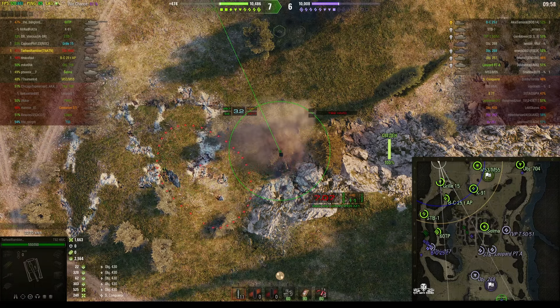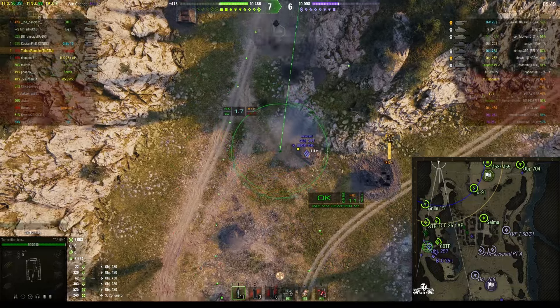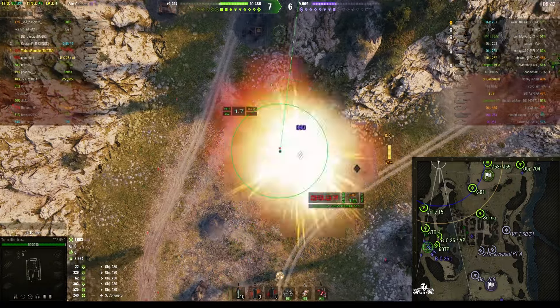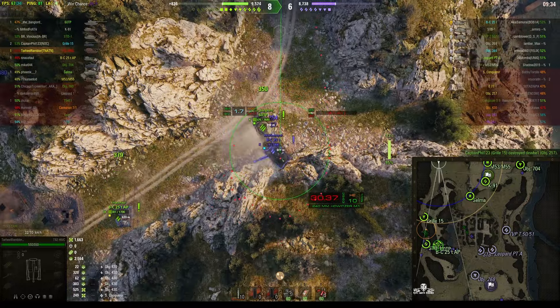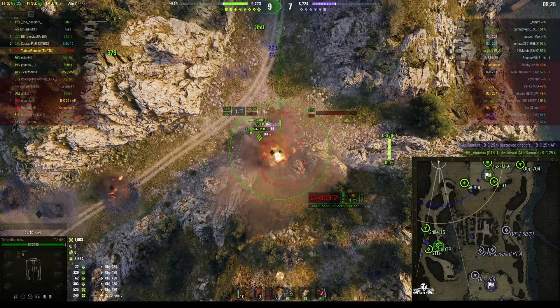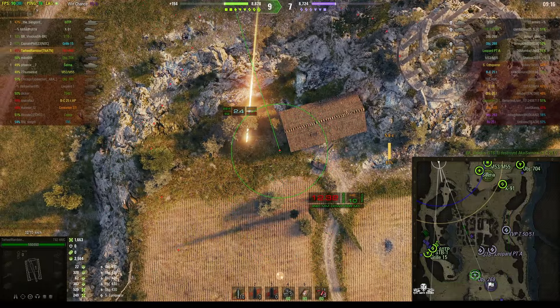The enemy Batchat hasn't been spotted — he's gone unspotted now. There he is, actually retreating down the 1-2 line. So he would have killed both arties and picked up a medal if he'd come north. Their Batchat has been pinned — he went down to a shot from the STB-1. Our 60TP just took a hit as well. We're 2 up on the enemy.